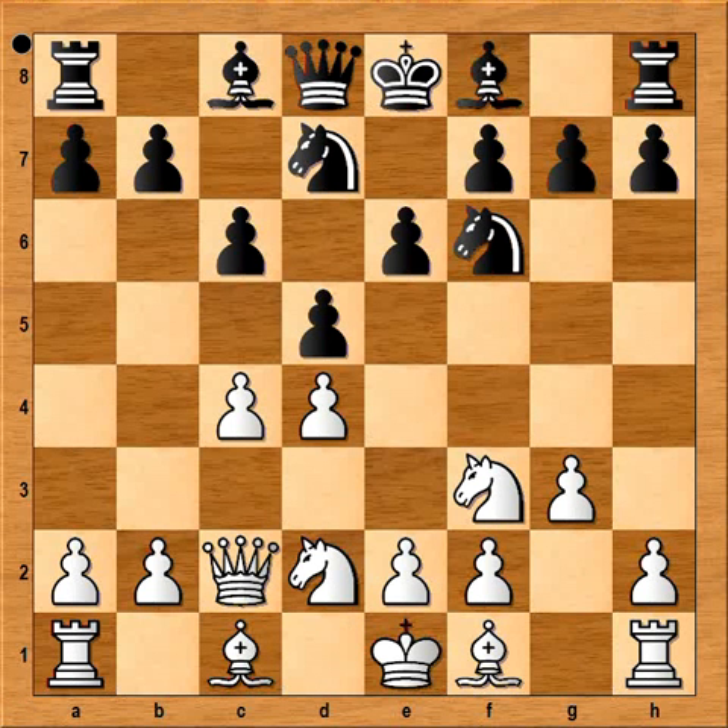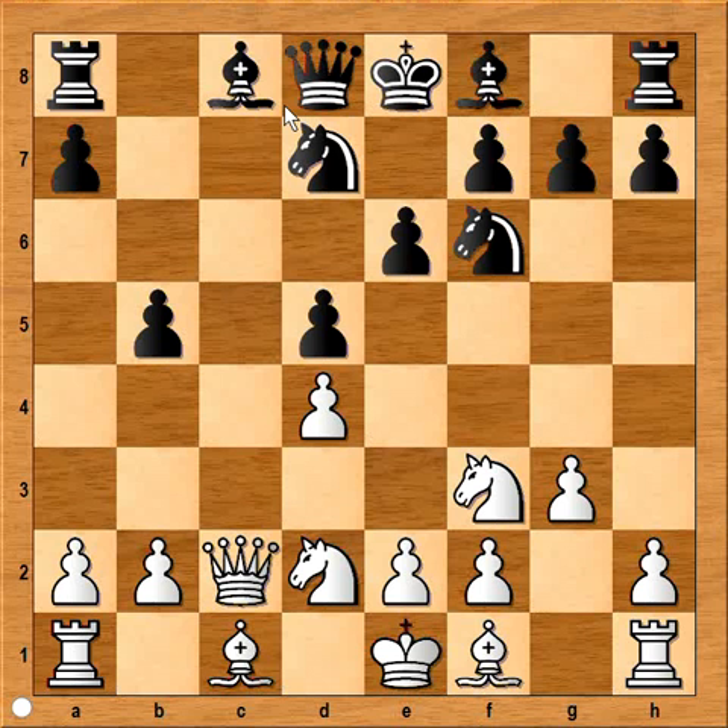Now a very interesting move from black: b5, attacking the pawn on c4. How should white capture — should he take the pawn on b5 or on d5? If c takes on b5 then c takes on b5, bishop would go to b7 and rook to c8, and black would be okay. So white played c5.